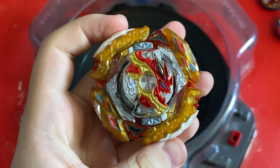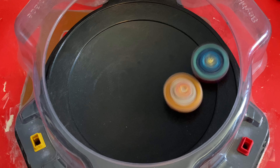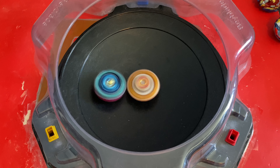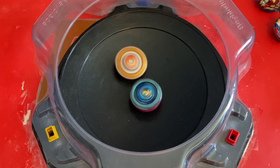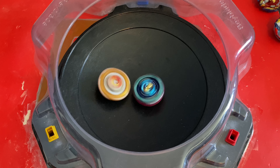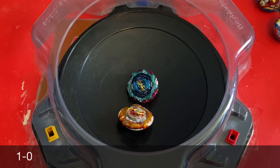The 3rd and final opponent is Burst Spriggan — hopefully it doesn't crack. Come on Spriggan, take Wyvern down. Hopefully you guys understand what I'm referencing: if you've watched Season 1 of Beyblade Burst, we know that Wyvern cracks Storm Spriggan, which causes it to break. And this time, Spriggan takes it with the outspin.